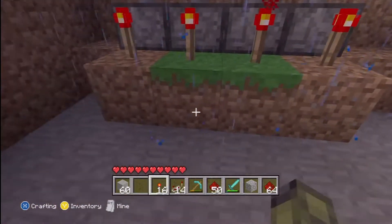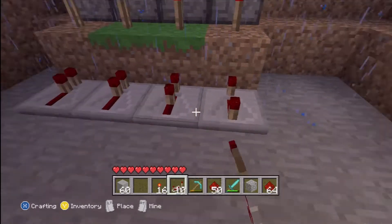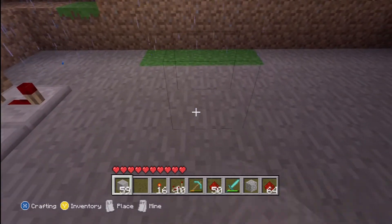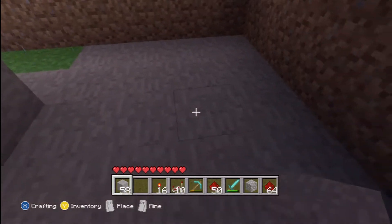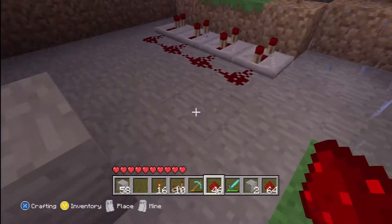Put redstone repeaters. Now what I'm gonna do is set them so they all come up at a different time so it looks really cool. Go and put a block right here, put a block right there, and connect all these with redstone, connect that to that block.